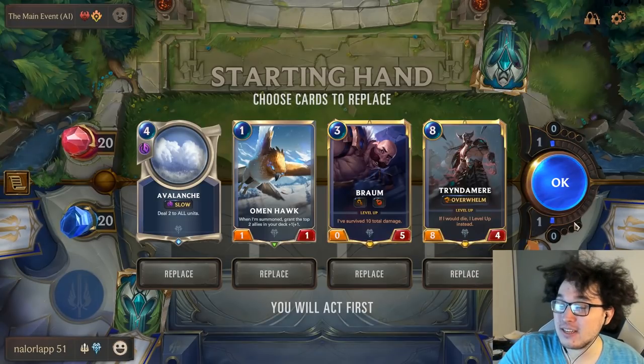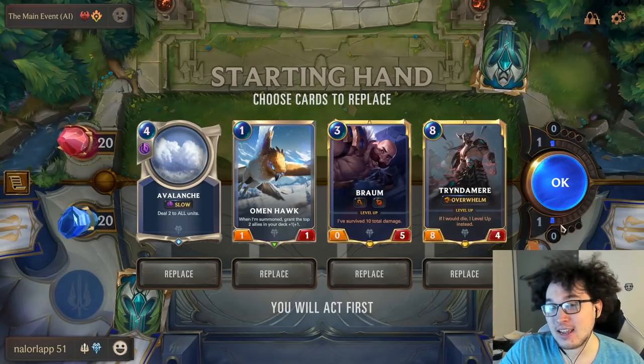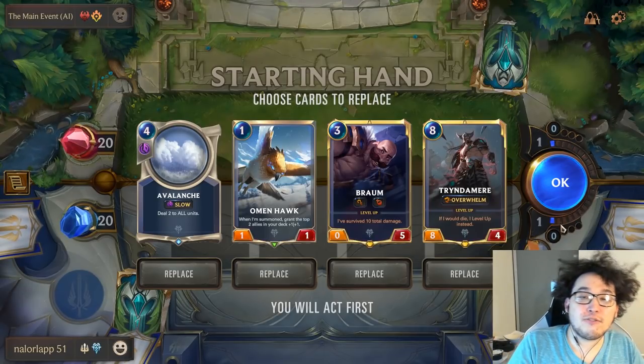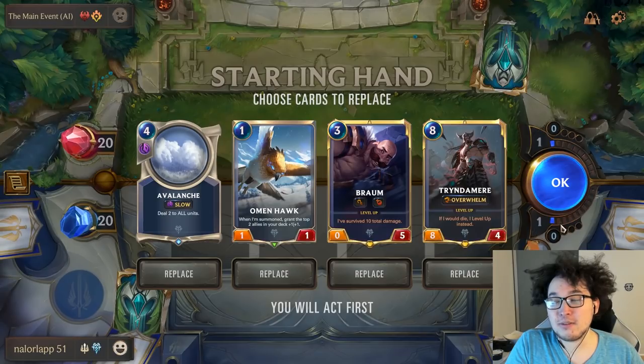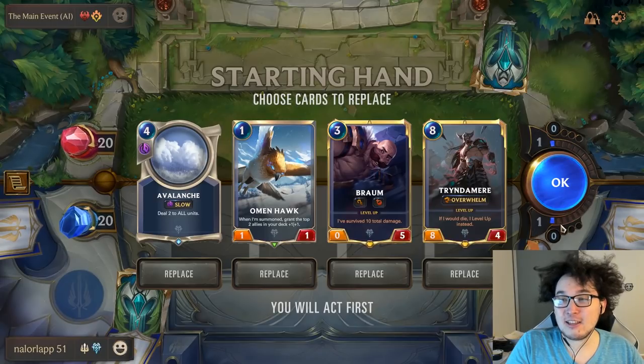Step number two is really important: determining who has the attack token will actually influence your ability to take a mulligan or not in certain hand states. For example, if I have a three or four mana unit that's kind of important to get the attack token on — something like Frenzied Skitterer — the difference might be: do I need a three-drop for this attack? Am I the aggressor?